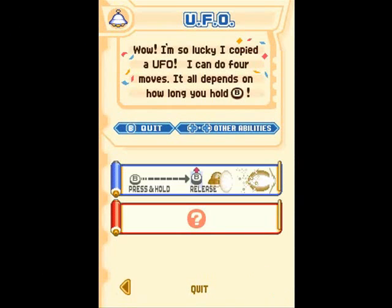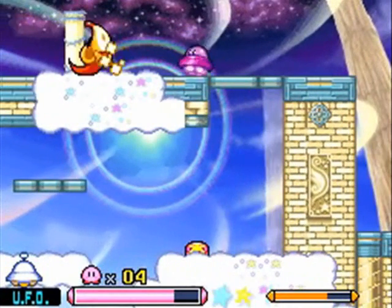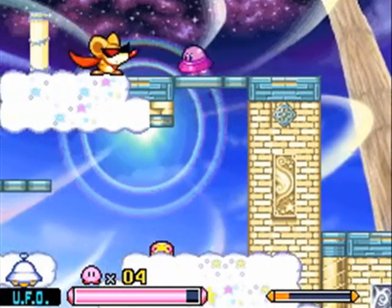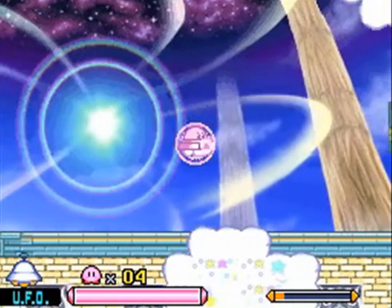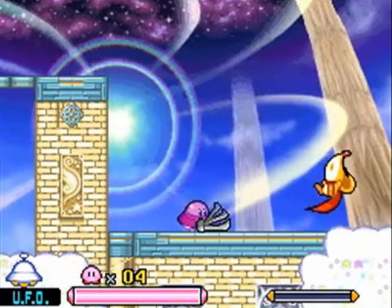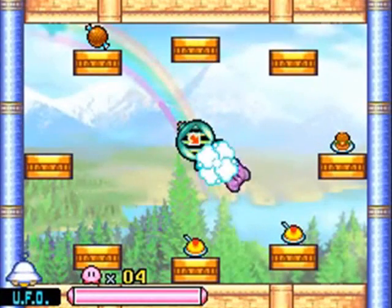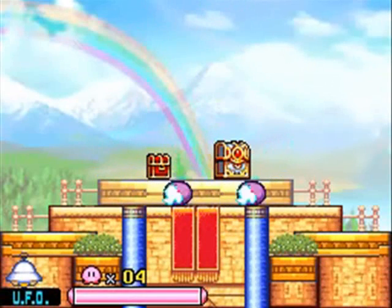The sexy purple UFO thing. As you can see, you can charge power by holding the button — you can either do a beam attack, something similar to Laser Kirby, a bigger laser, or a really, really big laser, and boom — that thing does a lot of damage. Spinny's already almost dead, so we're going to finish him off. I charge up my laser — boom! Spinny's dead! UFO — you don't need to float around. You have a bit more maneuverability in the air and you're pretty fast, unlike Cupid Kirby, which makes UFO also pretty useful.